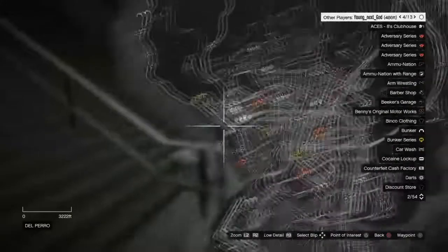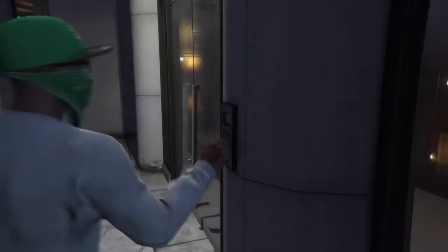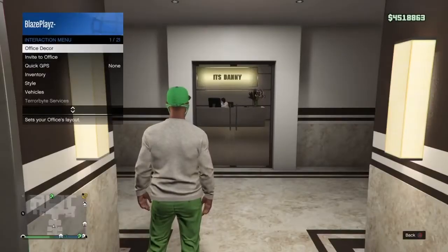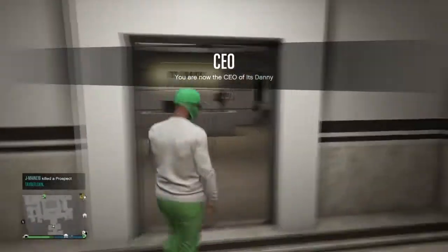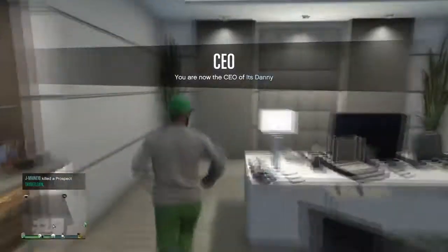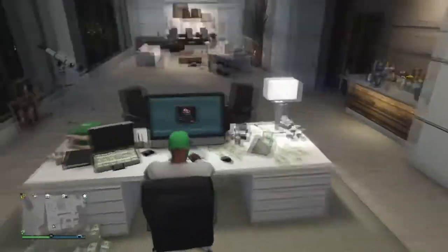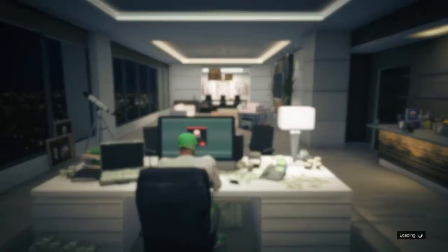Now you guys want to go back into your CEO. But before you do, make sure your spawn location is set to your CEO office. Once that's good, go into your office and register as a CEO. When you register, make sure your spawn location has stuck to your Maze Bank — as you guys saw, Maze Bank West. Then you guys want to start up this mission, but make sure you know where your motorcycle clubhouse is.